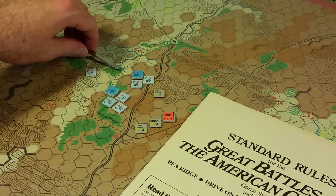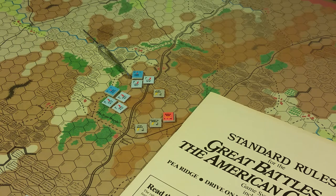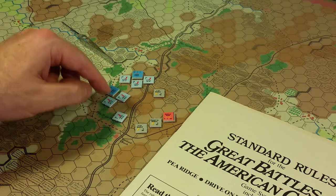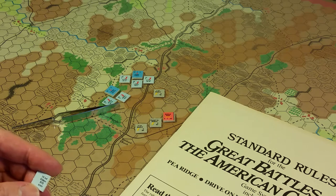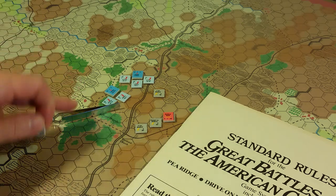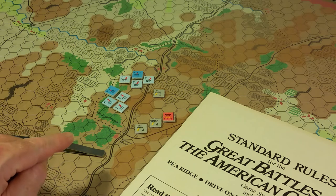Let's check the 23rd New York - that's at hex 3219 - oh geez, that's way off. Let's try the 19th Indiana - that's at hex 2920 - also way off. This could be like an hour earlier. So these positions - I'm going to guess the game starts about an hour earlier than the maps I've been looking at.